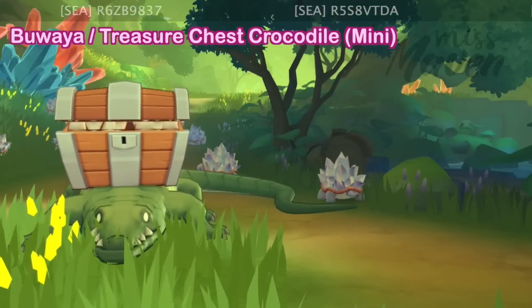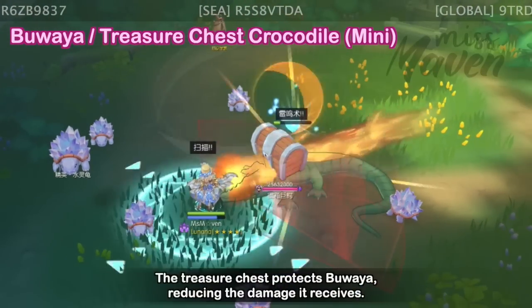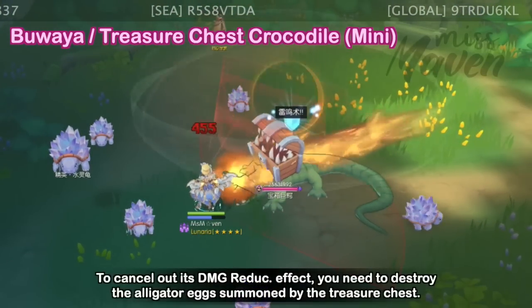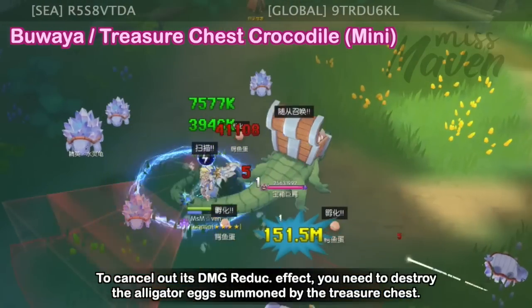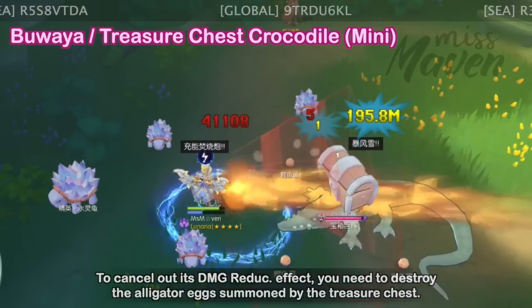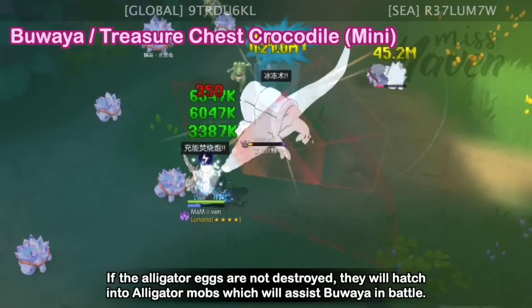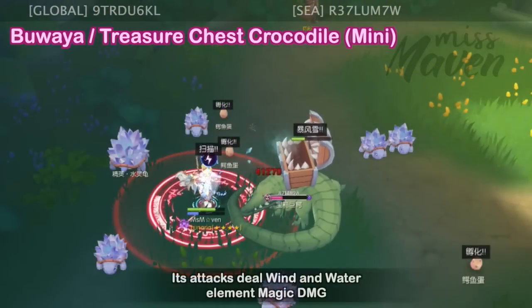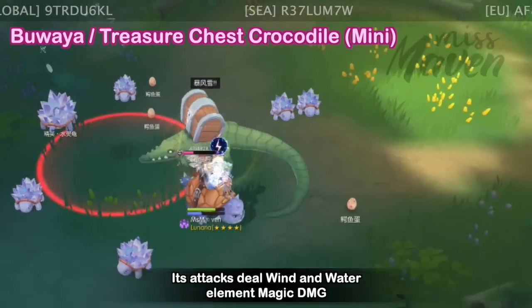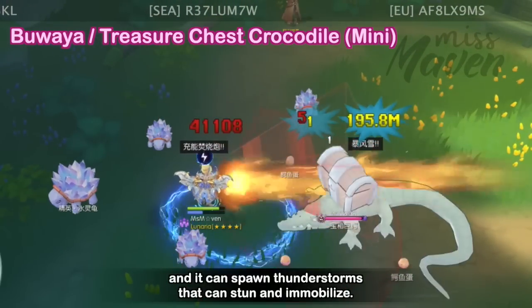As for the battle mechanics, the treasure chest protects Buaya, reducing the damage it receives. To cancel out its damage reduction effect, you need to destroy the alligator eggs summoned by the treasure chest. If the alligator eggs are not destroyed, they will hatch into alligator mobs which will assist Buaya in battle. Its attacks deal wind and water element magic damage, and it can spawn thunderstorms that can stun and immobilize.